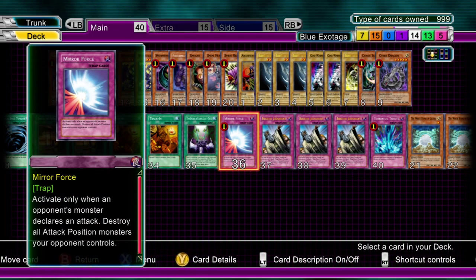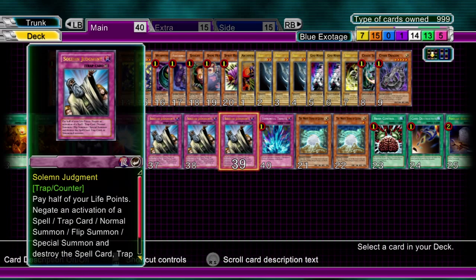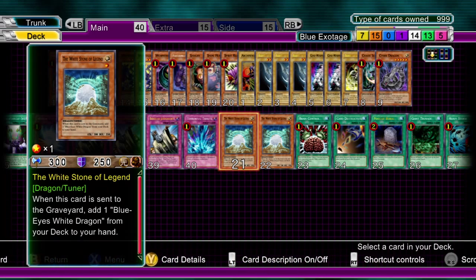Going on to Traps - simple stuff here. Mirror Force to clear the field. Three Solemns, because you don't want your OTK being reversed. And Torrential Tribute, again to clear their side of the field. And that is the basis of the Blue Exotage deck.